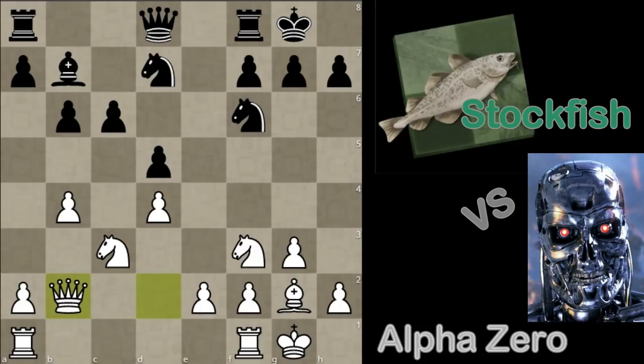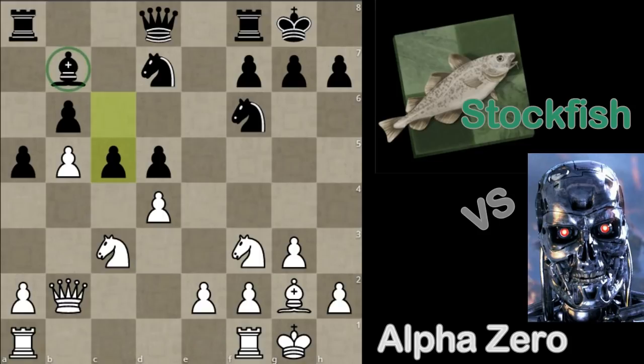Qb2 — perhaps lending support to this push indirectly, helping protect the e5 square as well, which will become relevant later. Probably a multi-purpose move. Then a5 and b5, and after c5 we start to see the emergence of a pattern we've seen in many of the games: a bad bishop for Stockfish.